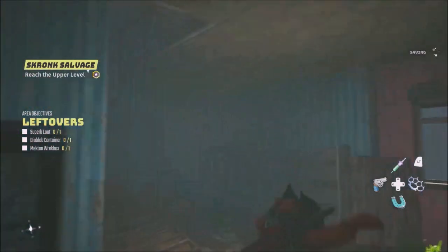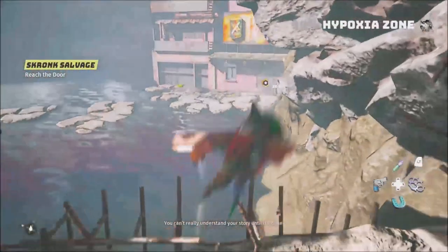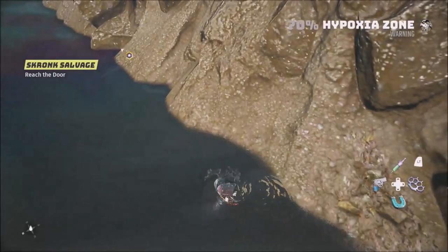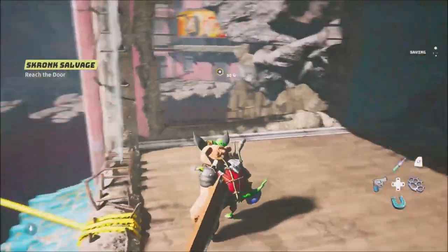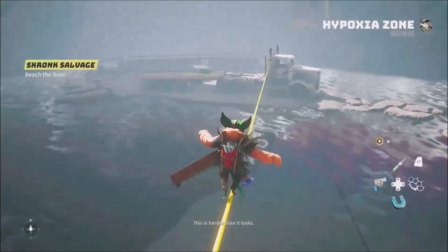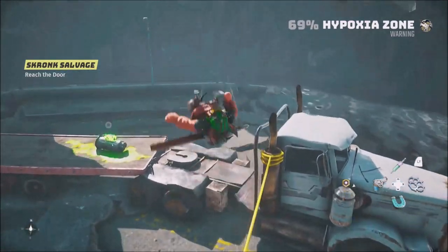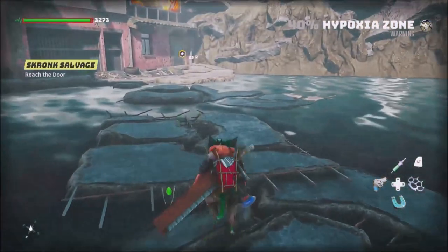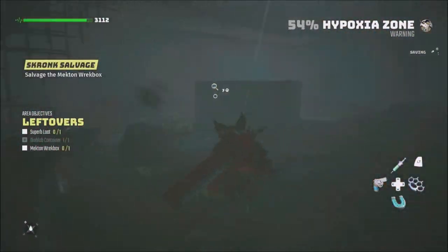Hypoxia zone — this is bad. I gotta get out of here fast. The mechton cold suit is one of the few things that'll protect me from the hypoxia. I have all the suits available but can't do anything else. I made a mistake jumping down — I died! Let's try this again. This time don't kill ourselves. Taking the pathway — I gotta make it quick because I'm not protected and running out of oxygen.